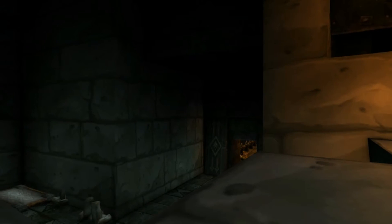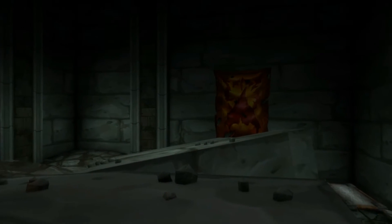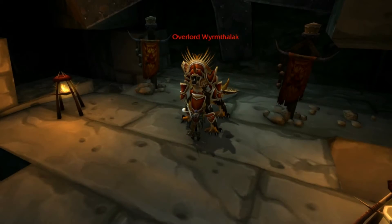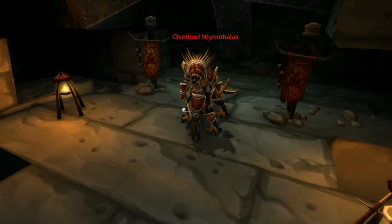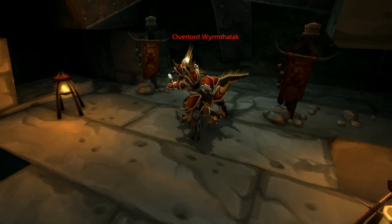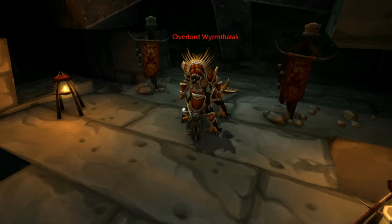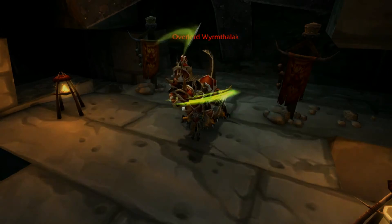Wormthalak is a black dragonspawn appointed by Nefarian to watch over the Dark Horde's forces within the lower spire, and to prepare them for the assault on the Dark Iron City. He uses various sweeping attacks, so players behind the tank should stand further back from or behind the boss. Once he reaches 50% health, he'll begin to periodically spawn two guards to assist him. The guards spawn at the bottom of the hill and slowly make their way up, so your group ideally has until the first group reaches the top to down the boss. Pop all your cooldowns when the first group is summoned.